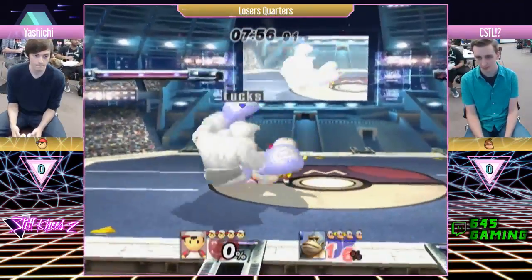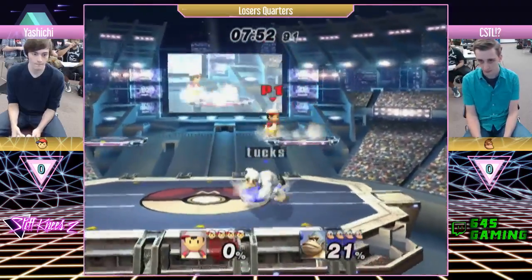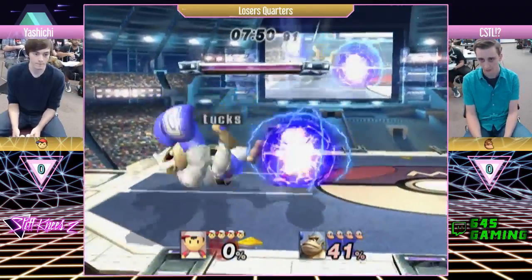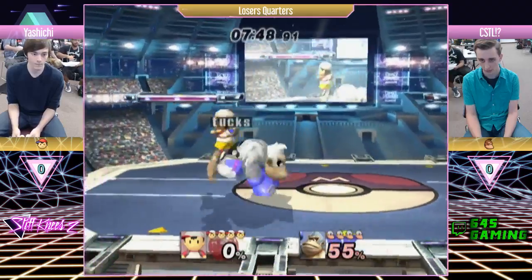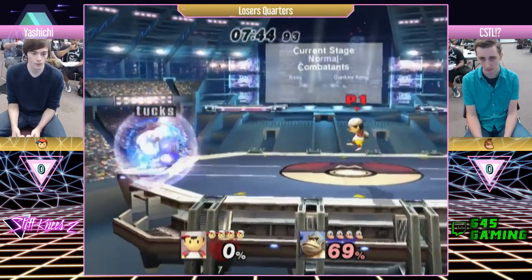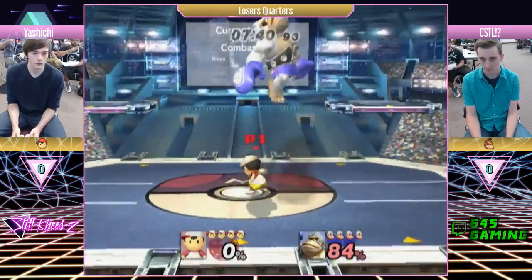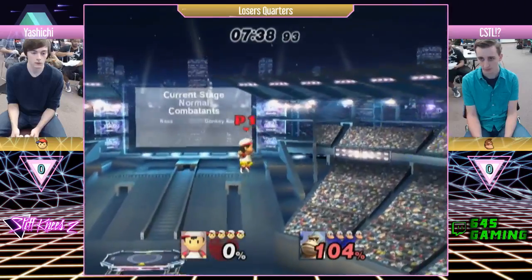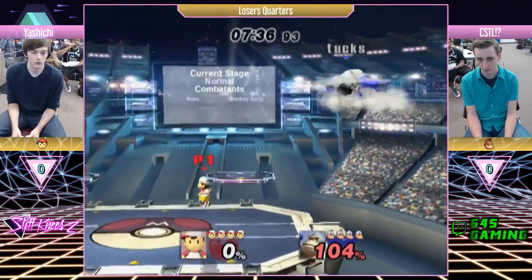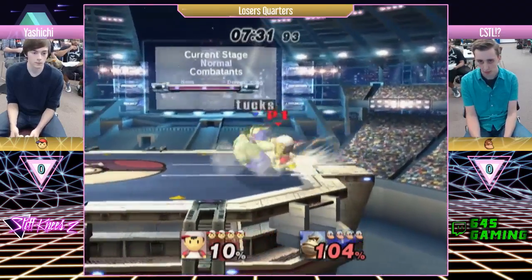He gets him with a PK fire right off the bat, but we'll see how this goes. He tries to use a magnet, but Nessa is playing pretty safe right now. He doesn't want to go in too hard because he knows DK can just crouch cancel the shit out of him and he can't do anything about it.